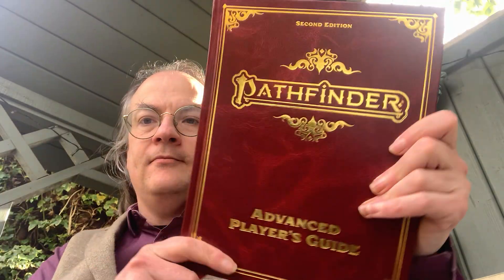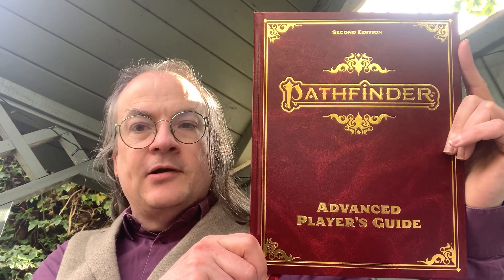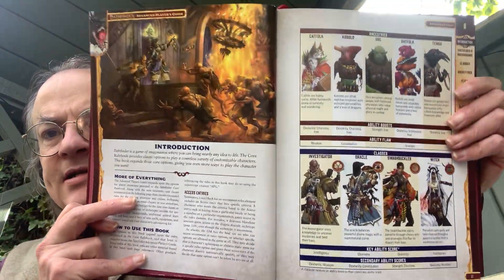The next thing from the box is this, which is the Advanced Player's Guide for Pathfinder 2nd edition, published by Paizo. This is the limited edition — very nicely, a faux leather bound book. And inside we have the introduction and what it offers, which is more of everything.